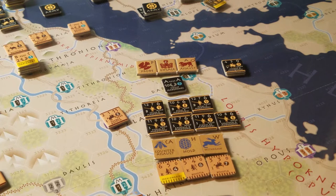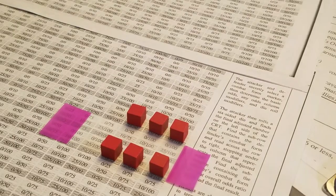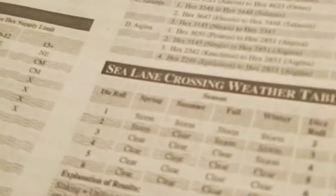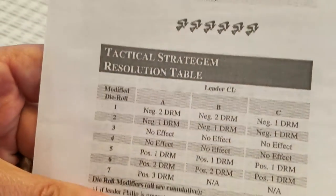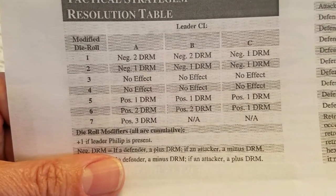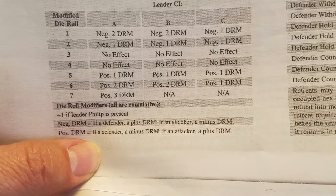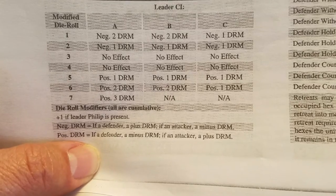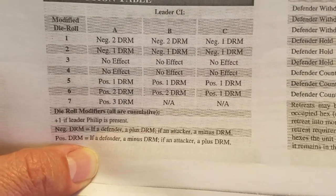The final thing you do before that is look at terrain, leadership, and any tactical stratagems you might want to apply. Terrain has a very nominal impact here — there's a minus one DRM and a minus two DRM for two types of terrain. A leader with an A rating can roll a die, and Philip gets a plus one because he's Philip. There's no leader for the defender, so it is what it is, but we get a positive DRM. We rolled a five, so we get a positive DRM.